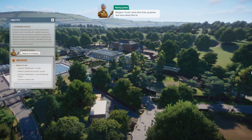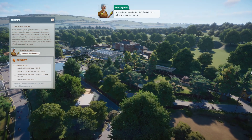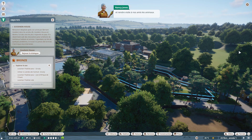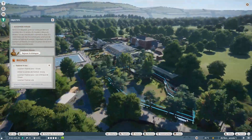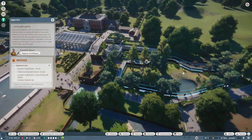Bonjour ! Vu votre teint frais, je pense que vous devez être la nouvelle recrue de Bernie. Vous allez pouvoir mettre de côté votre diplôme, car on va directement passer à la pratique. Avant de passer aux choses sérieuses, familiarisons-nous avec le zoo en apprenant comment se déplacer et rendre visite à nos amis les animaux. C'est un didacticiel — elle va me faire plusieurs étapes pour m'apprendre les bases du jeu.